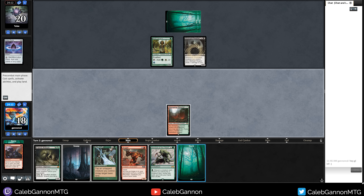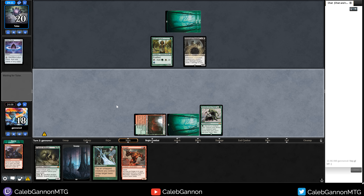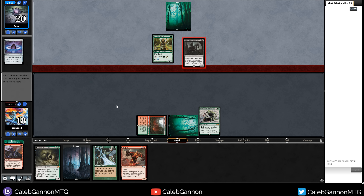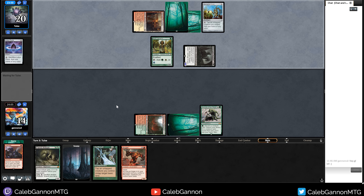Midnight Reaper — they're on that Graveyard Sacrifice theme. They're down to three cards in hand and we draw another Forest. I'm going to risk it. There are cards here like Elvish Reclaimer that can punish me, but if we get to untap with Survival in play, we kind of just win. Hopefully that works out.